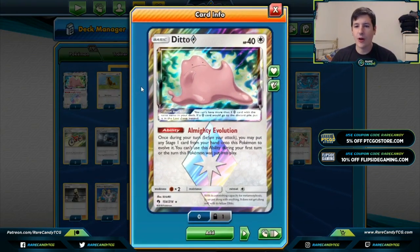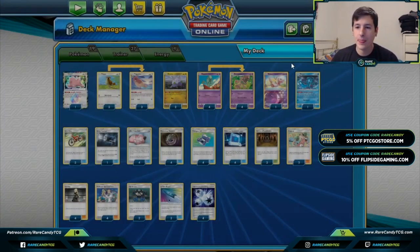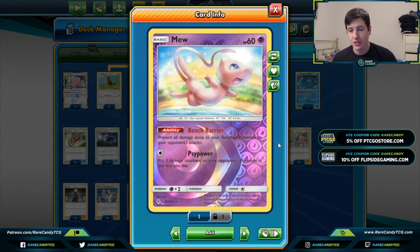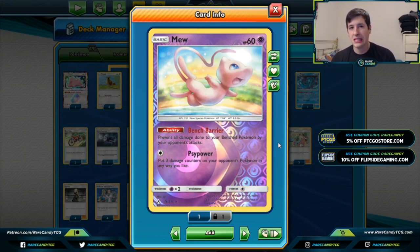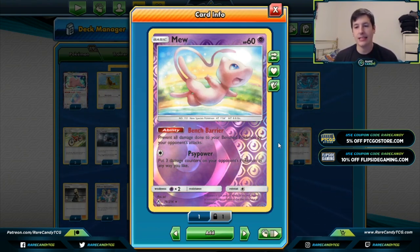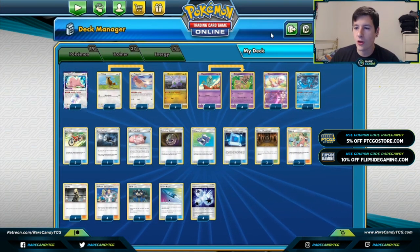We also have one copy of Ditto Prism Star just to give us the flexibility of evolving into a Behemoth or a Pidgeotto. We have one copy of Mew to get around things like Tag Bolt GX, Cross Break GX, or Naganadel's Venom Shot — spread damage in particular is something this deck struggles with — and bench barriers can be really good at preventing sniping effects in the current format.